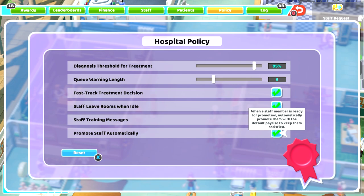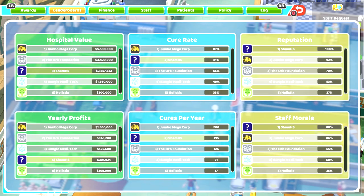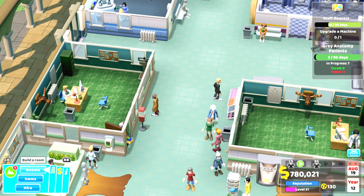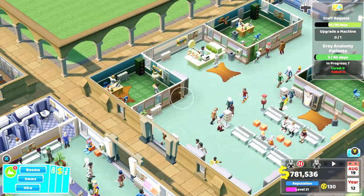Auto-promote staff is a handy one — not only does it cut out the bother of doing it manually, which you'd have to do a lot on this map, but it gives them the default pay rise needed to keep them happy. However, don't make the mistake I did of raising everybody's pay manually. As you can see, my revenue is more than my expenses but I have huge overheads. Constantly training people means you'll slowly unlock most of the available training.